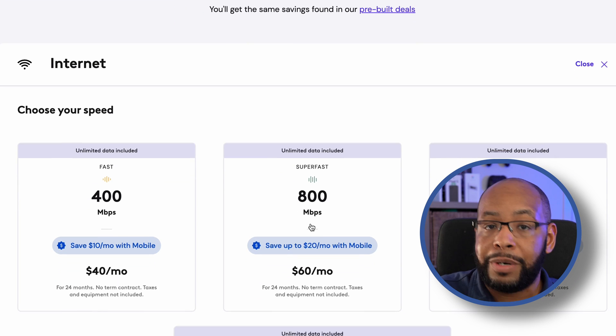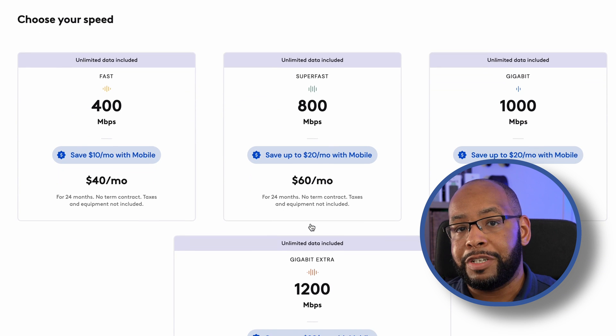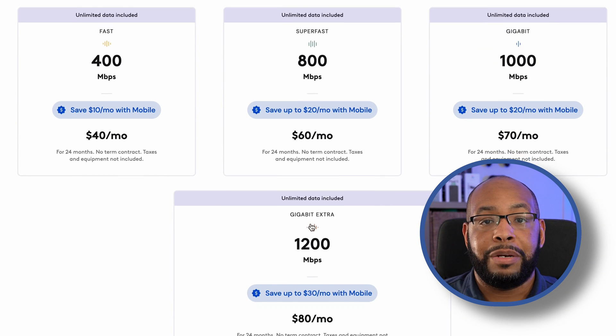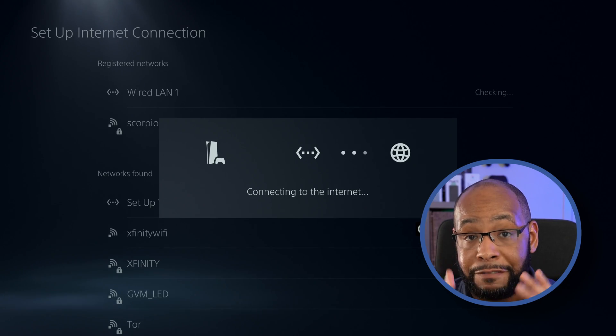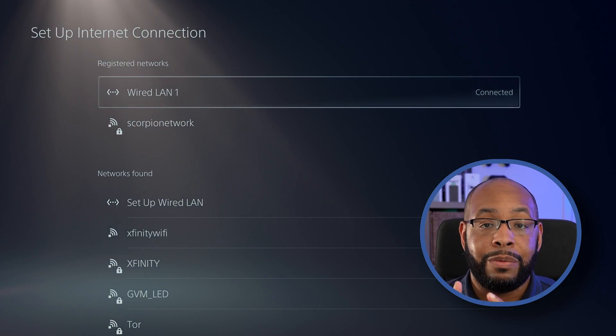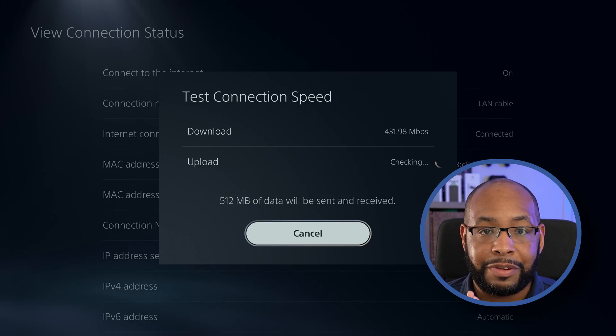I would recommend increasing your speeds to the fastest possible that your ISP provides — like gigabit speed, if it's available and you can afford it. That's going to give you the most speed and bandwidth possible, so it really doesn't matter how many devices are on the network. But if you want the absolute fastest speeds, a wired connection is always going to be the best for the most consistent and fastest performance.